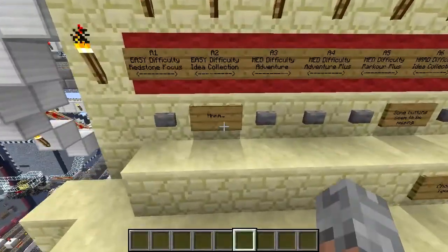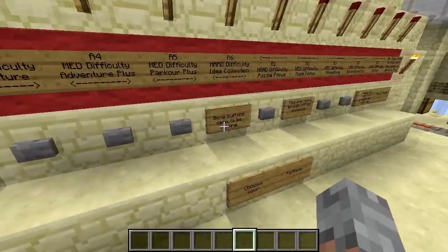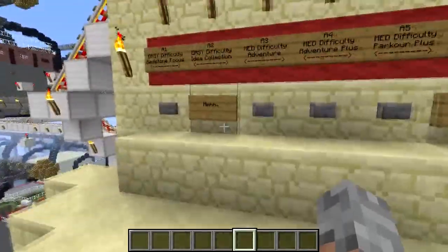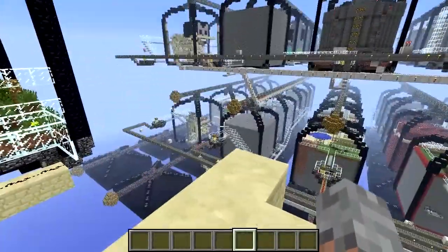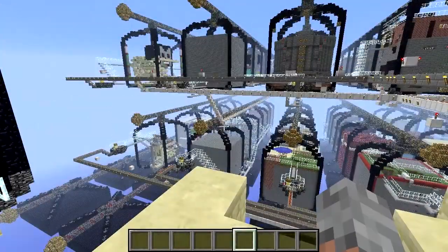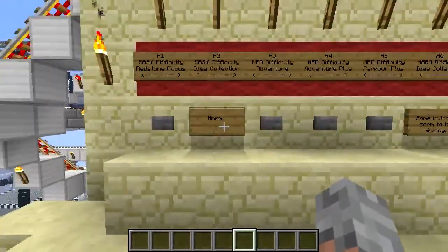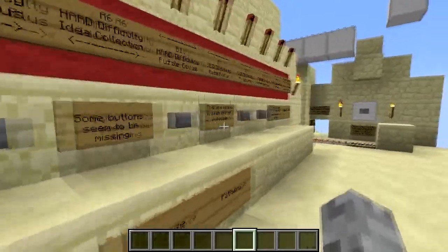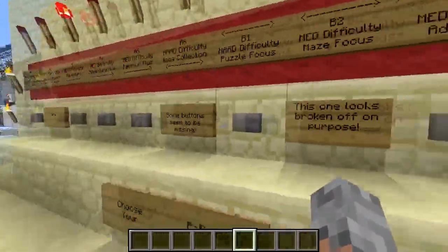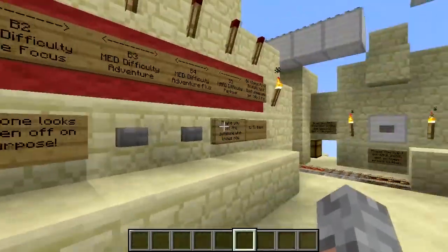The next thing are these buttons that are missing. The way you get those buttons back is by completing pathways. Once you've done 2 pathways, gravel in the completion cave will fall, and then you get access to these buttons. After about 5 or 6 pathways, you get access to all of the buttons.